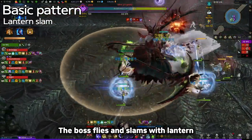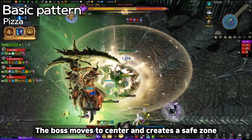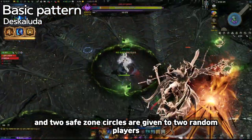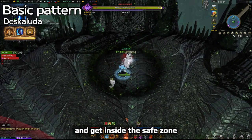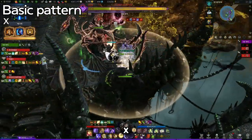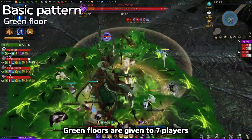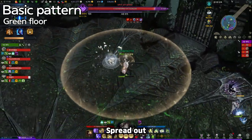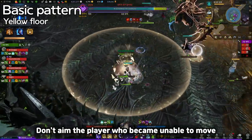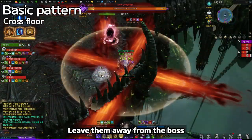Lantern Slam: the boss flies and slams the center, then explodes in a star shape. Pizza: the boss moves to center and creates a safe zone — use time-stop if you cannot make it. Descaluda: six lines are given to six random players and two safe zone circles to two random players; dodge lasers and get inside the safe zone — players with safe zone circles should spread from each other and ping their positions. Axe: the boss deals damage and attacks in an X shape, then the floor explodes in an X shape. Green Floor: green floors are given to seven players and one sector follows one player — spread out. Yellow Floor: the boss makes one player unable to move and one sector follows one player — don't aim at the player who became unable to move. Cross Floor: the boss gives a cross-shaped floor to four random players — leave them away from the boss.